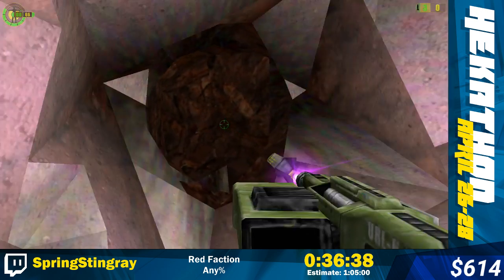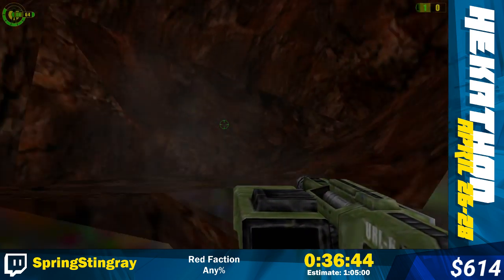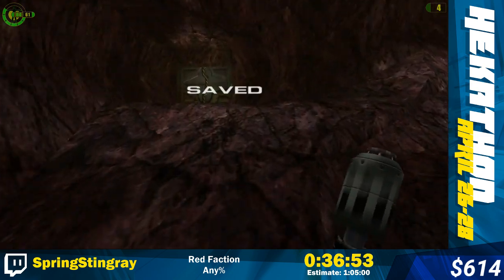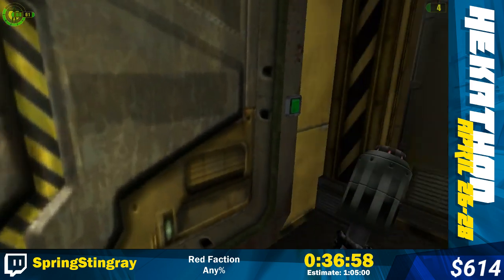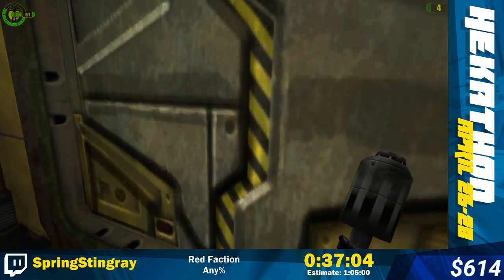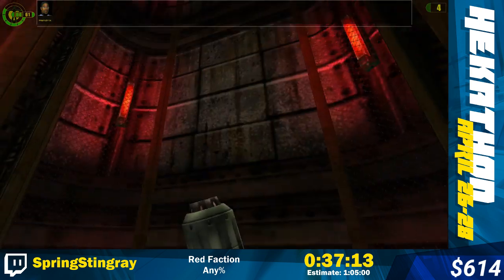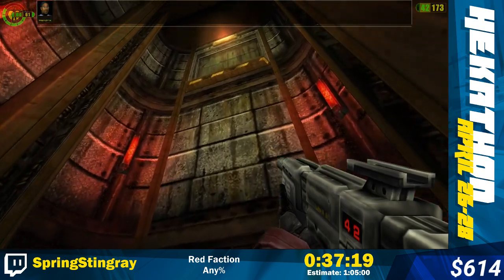What I want to do is have one rocket left over once I get out. I'm a little bit too far to the left so I'm just going to use these grenades to adjust. There we go. This is probably the biggest GeoMod skip in the game - you just go through that wall.